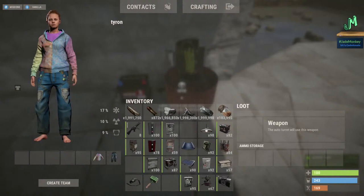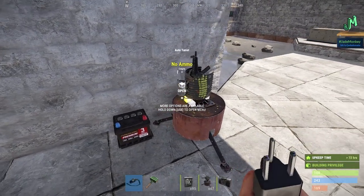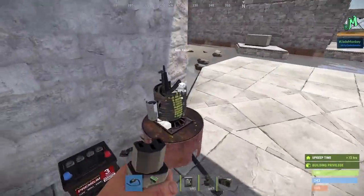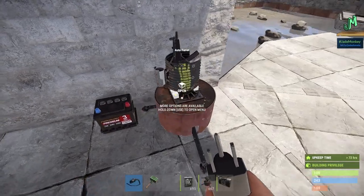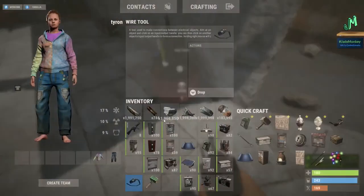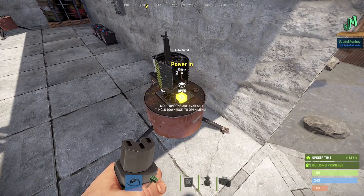So we do have the customizable turrets, which are beautiful. You can stick all kinds of things in here — a nail gun, a Revy, an M249, a rocket launcher. In this example, we'll put down an MP5 and then stick some ammo in there. But it's not doing anything. The first thing you need to know about all turrets is, first of all, you need to be authorized. Second of all, they take 10 units of power or more. If you have the wire tool out and you look on the back part of the auto turret, you'll see a spot that says power in.